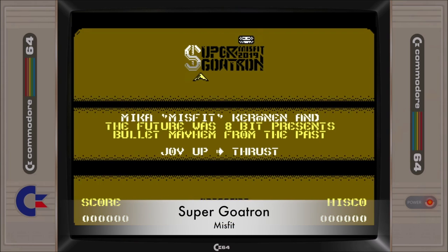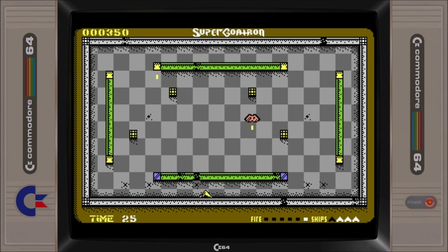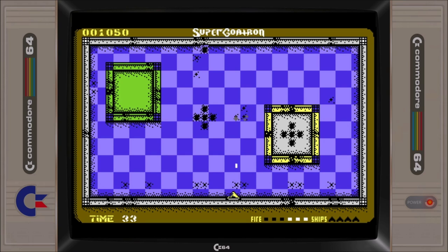Super Gotron sees you take control of a blaster with the overall objective to simply destroy all enemies on screen. On initial looks, it seems that it can only travel around the perimeter of the playing area. However, upon further investigation, you will find that thrusts can be applied to make your blaster move forward off the perimeter, and you can also teleport to the other side of the playing area by pushing down on the joystick. The game features power-ups and other collectibles, and even features boss battles. There is a bit of depth to the gameplay on offer as you progress through the levels. Super Gotron is highly addictive and one of my favourite submissions to the competition.